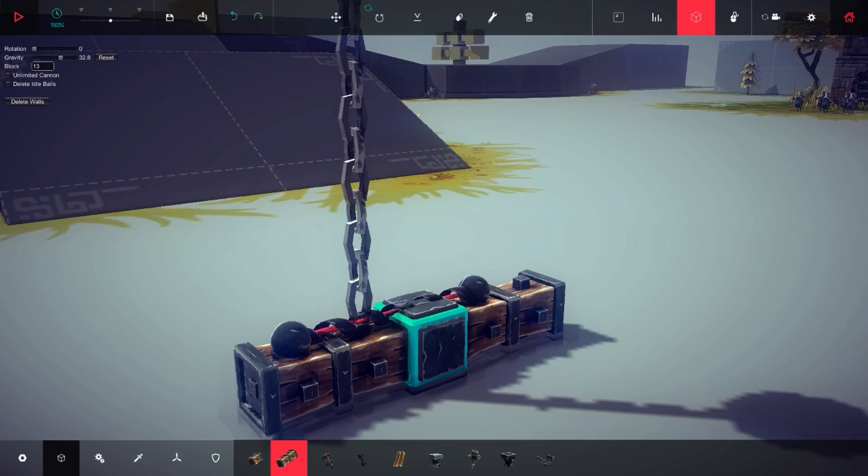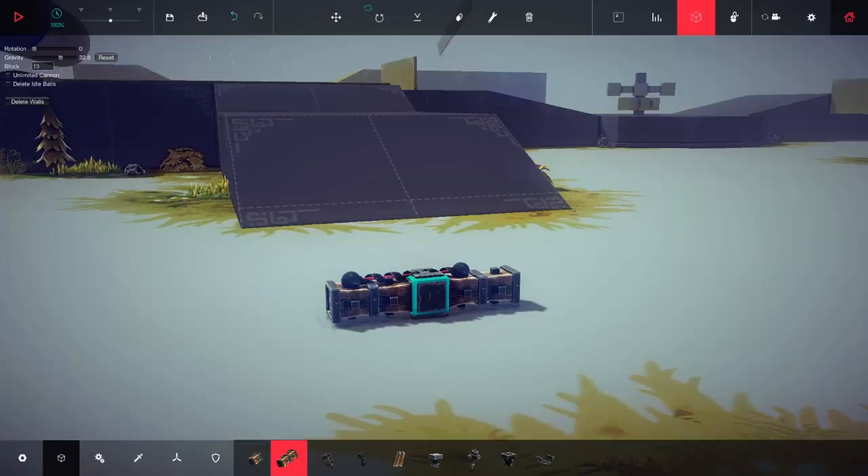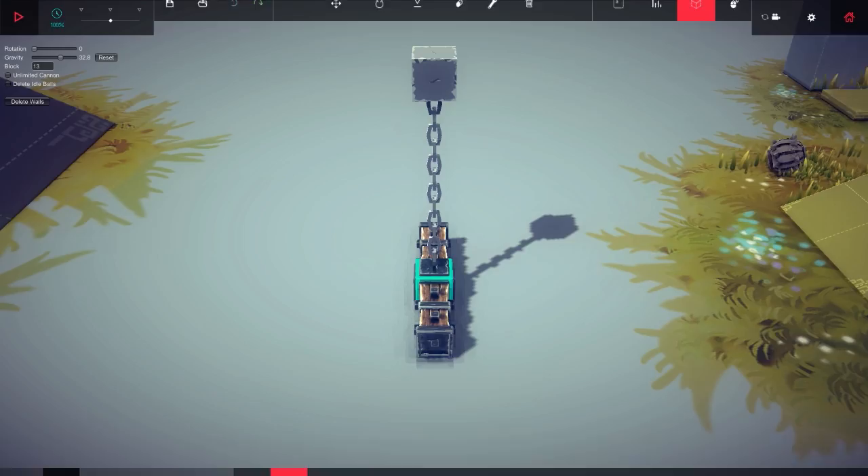Number 13 is the ball and chain. There was a block and chain as well. This is pretty much a wrecking ball — somebody told me that. It turned into a block. I was right, it is the block and chain. You press play and it falls. I think it acts really weird. Let's just make a quick wrecking ball device and see how it works. It swings — it's not bad.